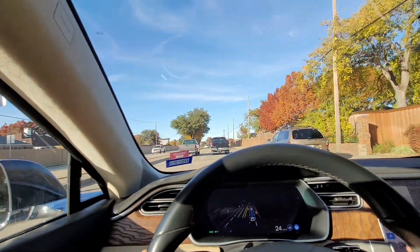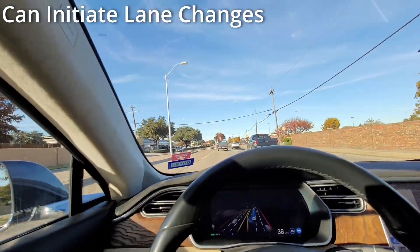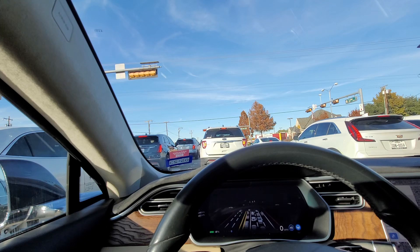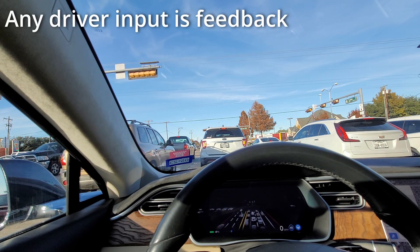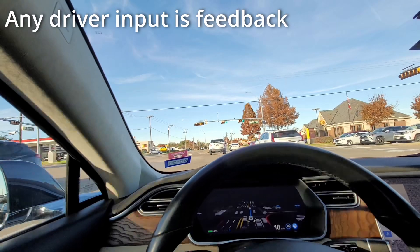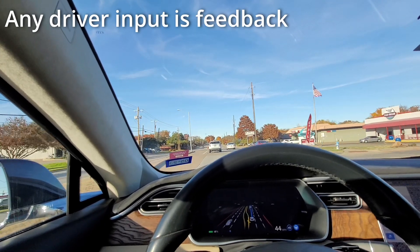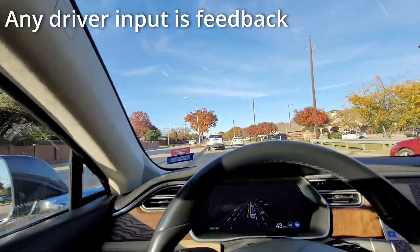Another thing that's nice about beta, just like in Navigate on Autopilot, is if you don't like the lane it selected, you can hit the directionals — your indicators — and it will change lanes automatically for you. Another thing you might like to know is how does Tesla get any feedback? Basically anything that you do that overrides the car's behavior is going to be feedback. If I were to hit the brakes and disengage the system, that would be recorded. They can also find in the data when I press the accelerator, and if you pull the steering wheel that will disengage the auto steer — that will also be a data point for them.